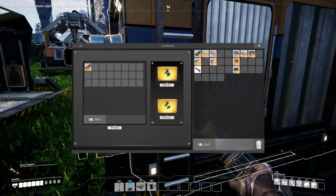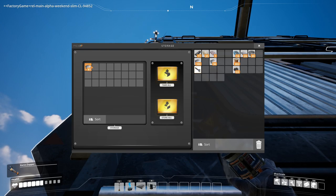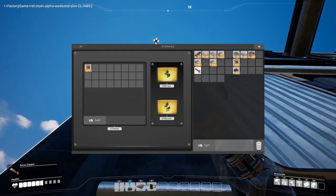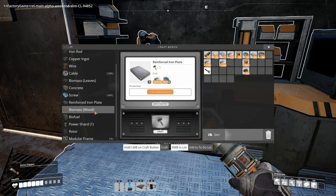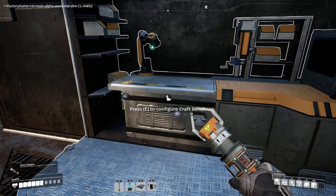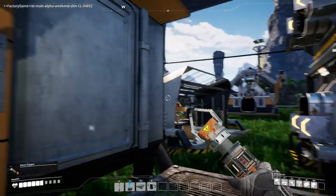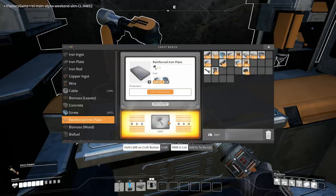Currently we have some of those. For the rotor, we need screws. It's doable — it's just going to be a bit of manual labor. So I'm going to get these bits sorted out and carry on building our base, and I'll bring you guys back when we're about ready to send this off.